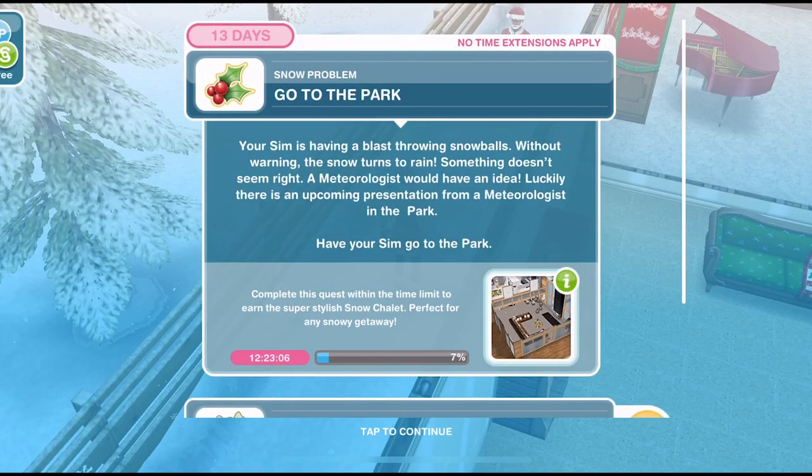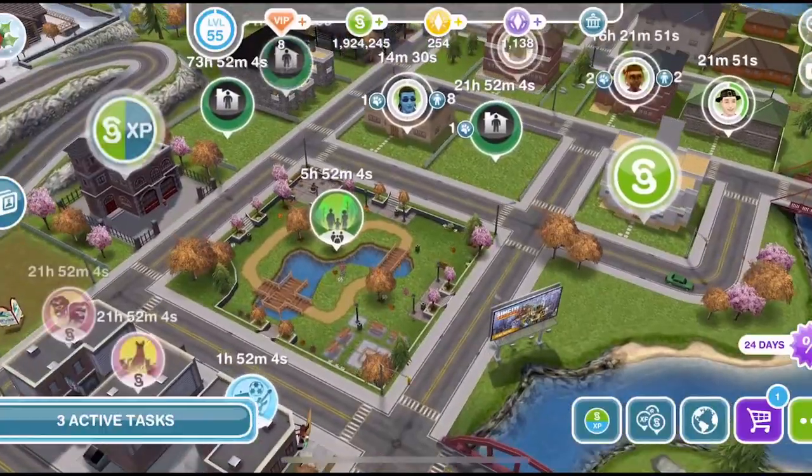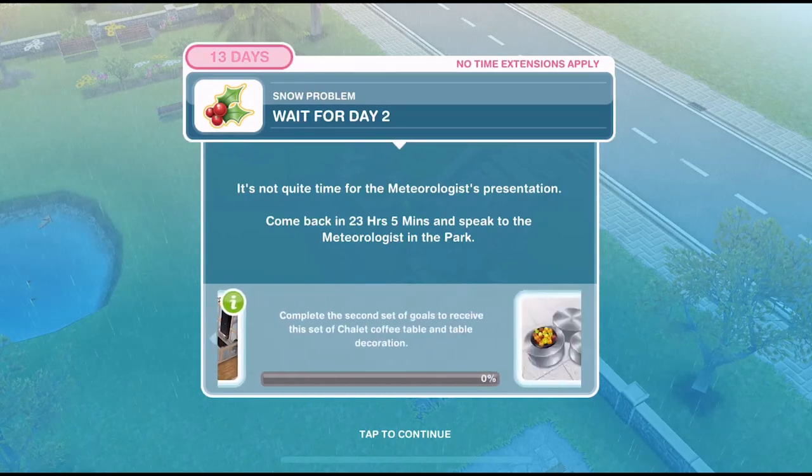Now we need to go to the park. 'Your sim is having a blast throwing snowballs. Without warning the snow tends to rain — something doesn't seem right. A meteorologist would have an idea. Luckily there's an upcoming presentation from a meteorologist in the park.' Have your sim go to the park — go out onto the town map and click on the park. Oh my goodness, it is raining! Let's call our sim over. And congratulations, you've completed the first set of goals in the Snow Problem Christmas quest and received a tasteful spiral chalet sculpture.